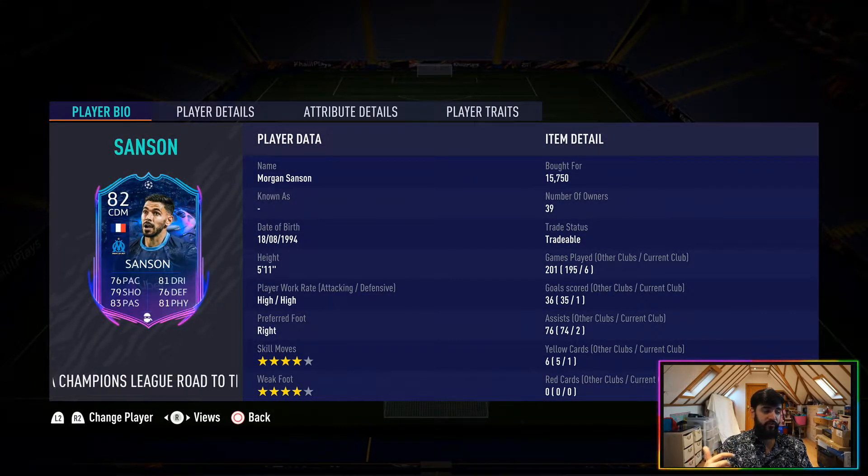Getting into the review: 5'11", high/high work rates, right-footed, 4-star skill moves and 4-star weak foot. The high/high work rates are decent, especially for a central midfielder. The 4-star skill moves and 4-star weak foot are very good as well. It's nice having a player with some height in there. 6 games played, 1 goal scored and 2 assists. I found this card to be quite a conductor in midfield and he was able to pick up a couple of assists.